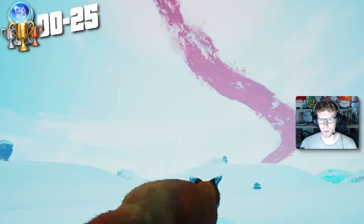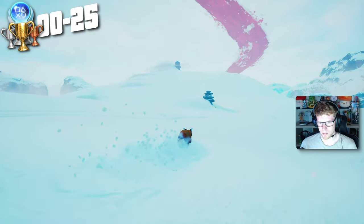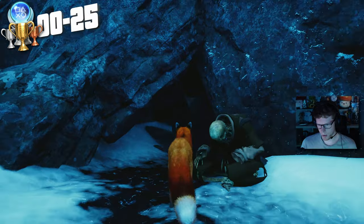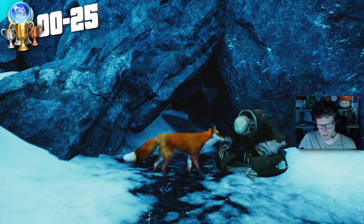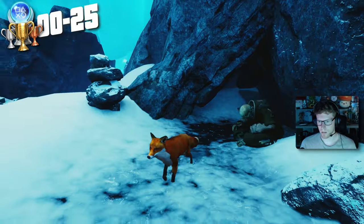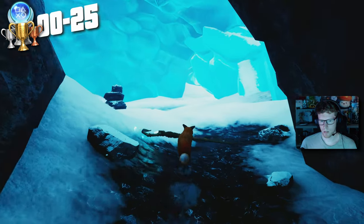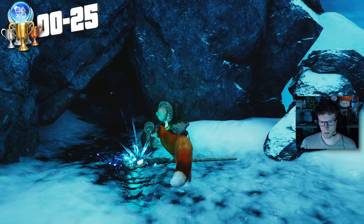I'm guessing we're following this red thing. We made it into the cave — it was off in the distance. Wait, I thought that was a real person for a second — it's like a skeleton or something. Poor guy. I wonder if we have to go hand something over to the little skeleton. Should we try? Oh, it worked!